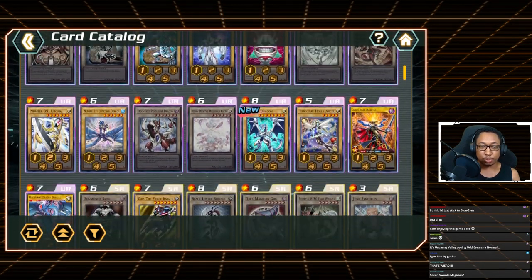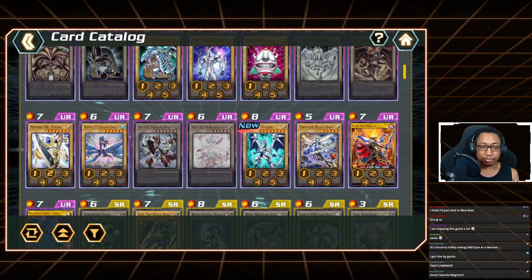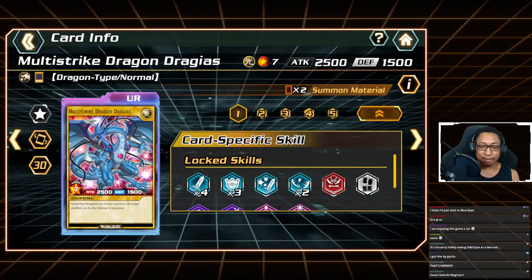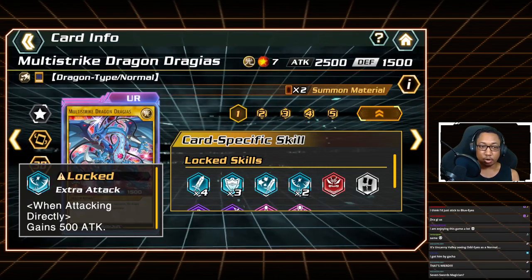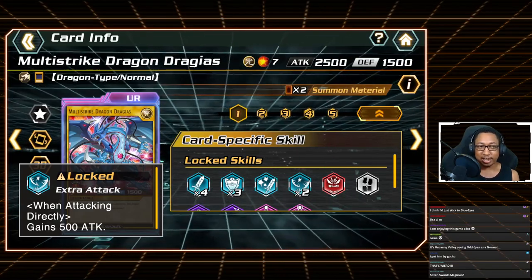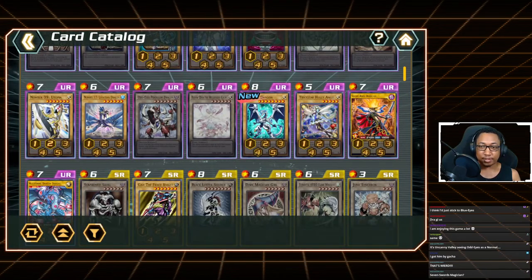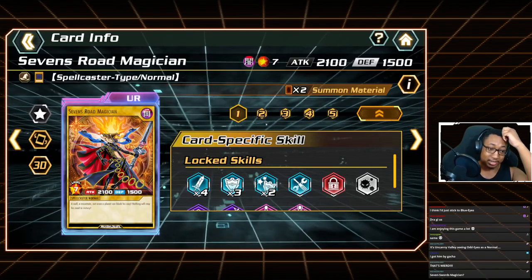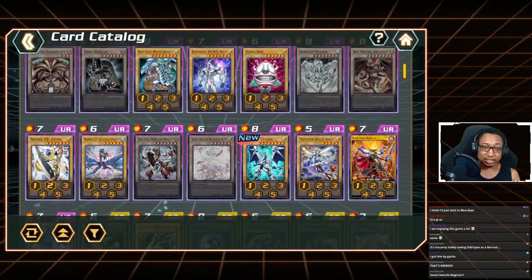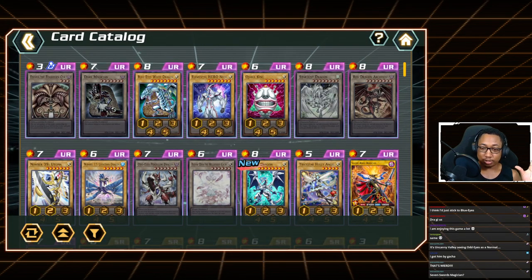Other than those, I don't recommend picking anyone else — they're all niche strategies you only want to build into if you pull multiple copies. Seven's Road Magician and Drageus are nice but too situational. Drageus requires connecting to your opponent's life points using a lot of resources, and Seven's Road needs monsters to survive for summoning. Let me know what you picked for your first ace and what you're thinking! Thanks for watching — let's get Cross Duel started!